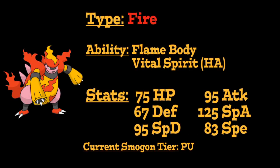Magmortar is a Fire-type Pokémon introduced in Generation 4 as the evolution of Magmar, and has access to two abilities. The first is Flame Body, which gives this Pokémon a chance to burn opposing attackers making use of contact moves. Its second ability, which is its hidden ability, is Vital Spirit, which prevents this Pokémon from being put to sleep.